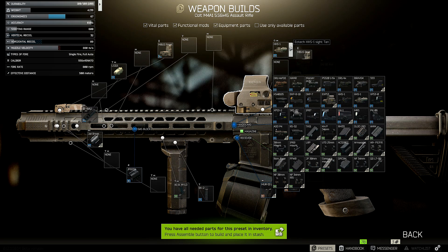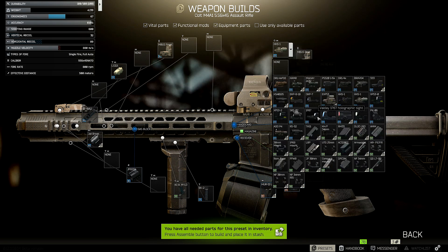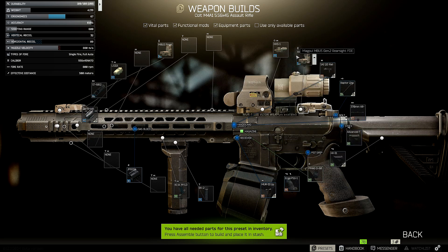First off, the sight — you can change this anytime you want, whatever sight you want to use. I'm using the Eotech HHS-1 sight in tan, just because it's cheaper. You can use other colors if you want. I like this sight because it's pretty much a scope on the back of a holographic — you can pop the scope down, use the holo, or have the scope in for more magnification. Sights are much more personal preference than actual stats; most of them reduce ergo similarly.